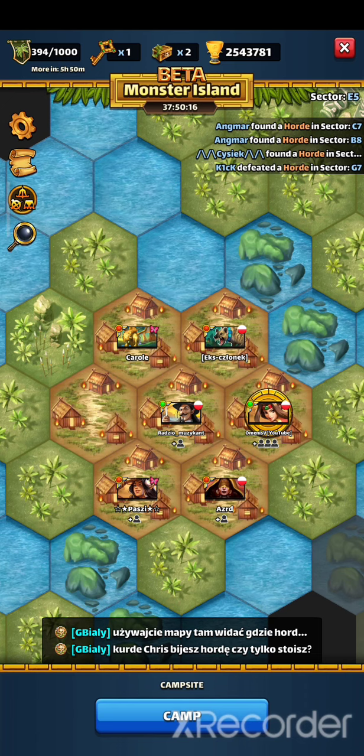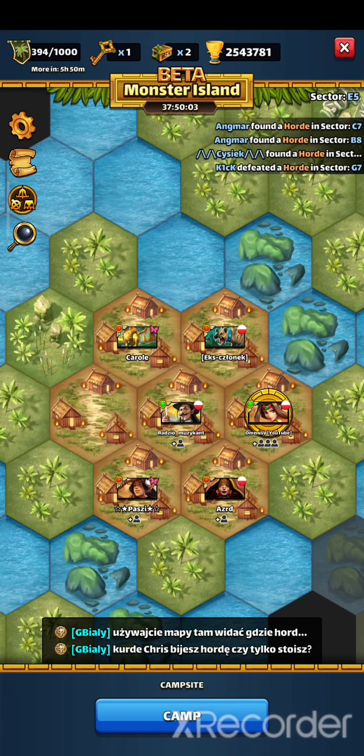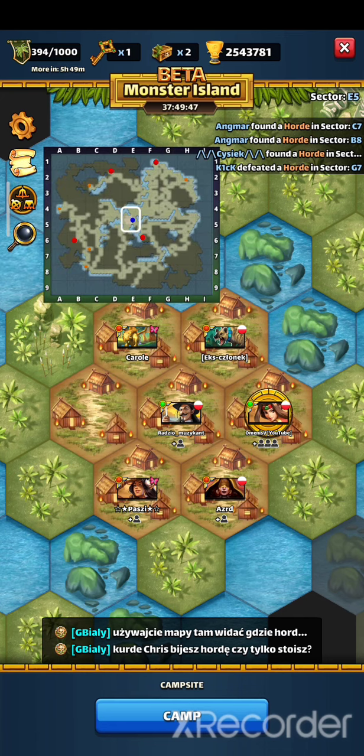First, scouts — these are players without strong heroes and they will explore the map. If they have a deep roster and good heroes, they can set a team for hordes: AOE heroes and a hero that boosts HP. Let's say this would be 16 players, with four for each sector — Northwest, Northeast, Southeast, and Southwest. Maps should be explored step by step to save your stamina. There's no point going to the end of the map because it will be expensive to go back to camp. Moving toward the edge while revealing all places is best.